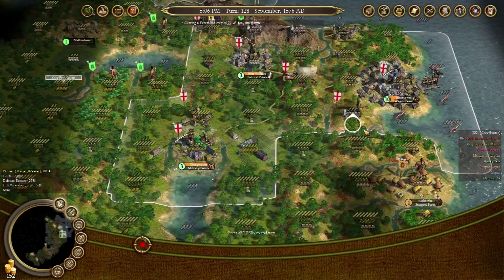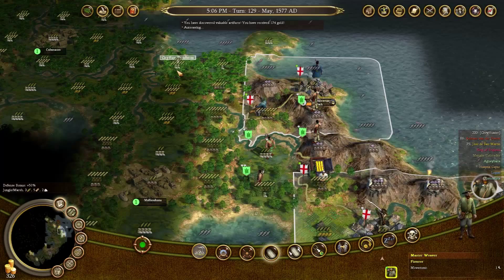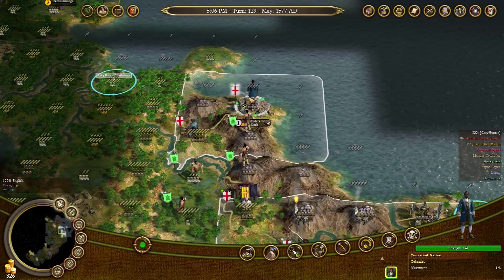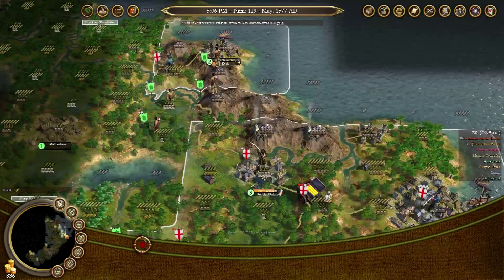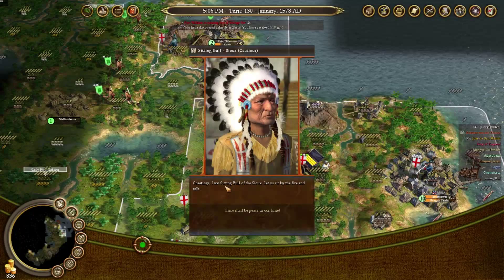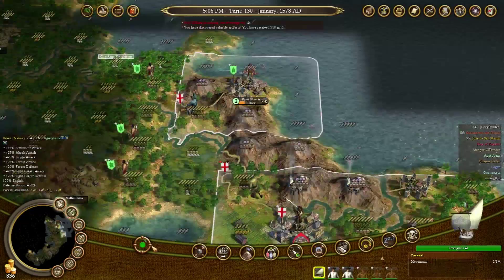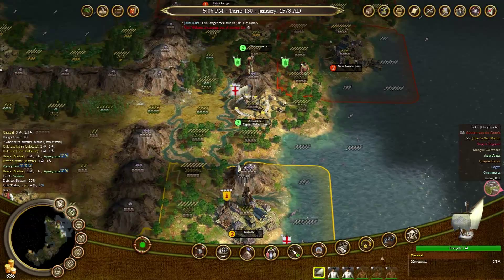Now, you need to come over here and build a lodge. You need to get in there and get me fish. Converted natives, as I explained in the previous video, are brilliant for that. The Dutch are sending out missions as well - those bastards. John Rolfe is no longer available to join our cause - well, that's a damn shame. I was so hoping John Rolfe would be available.